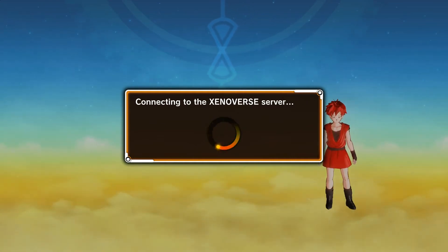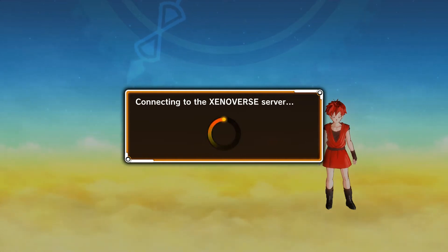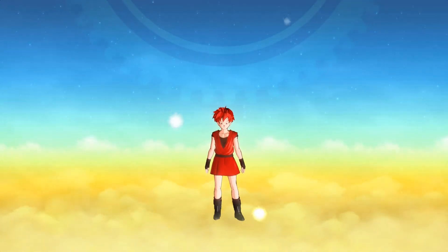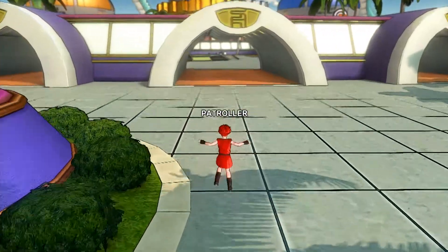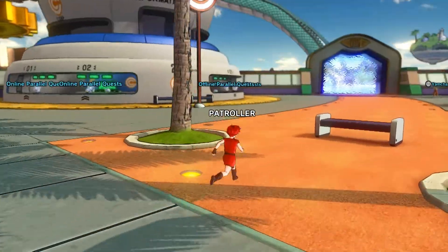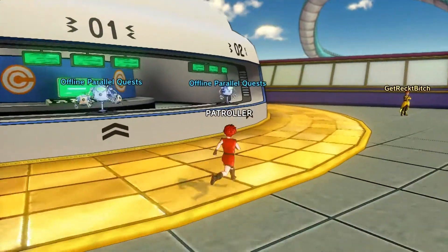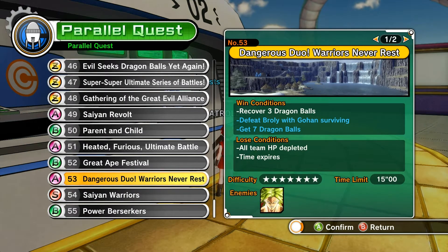This is exactly what you want to do — don't listen to anybody else if you're going for Z-ing out. That's what I call it: I Z-out the mentors, I Z-out all the PVE. So if you're starting from scratch, this is what you want to do. If you already have a level 80 character, that's great. After you make your character — a female Saiyan with lowest body weight and lowest height — you're going to go to an offline parallel quest, go down to Dangerous Duo, and do that until you reach level 35.